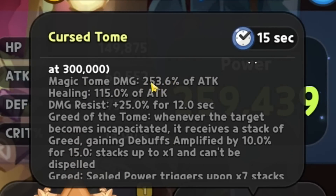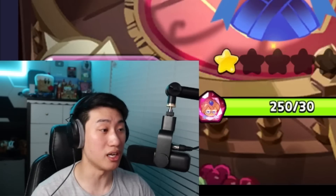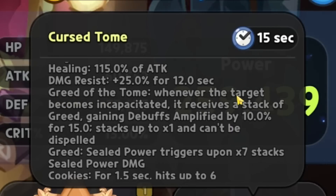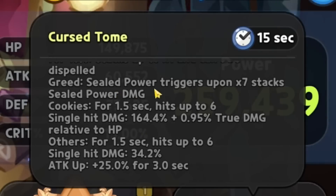Magic Tome damage is going to be 253.6% of the attack, so that's the initial damage. We get healing of 115% of attack — I think that's a ton of healing, especially because she is a magic cookie. That's actually insane. We get 25% extra damage resist for 12 seconds. And then we got the skill here, Greed of Tome: whenever the target becomes incapacitated, it will receive a stack of greed, gaining debuff amplified by 10% for 15 seconds. Stacks up to one time and cannot be de-spelled. Seal power triggers upon 7 stacks, and seal power damage is going to be — for cookies — 1.5 seconds, hits up to 6 times, and every single hit is going to do 164.4% plus 0.95% true damage relative to HP. For others, it's 1.5 seconds, hits up to 6 times, and is only going to deal 34.2%. And there is going to be an attack up of 25% for 3 seconds.